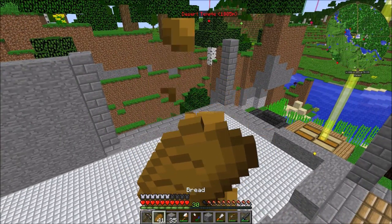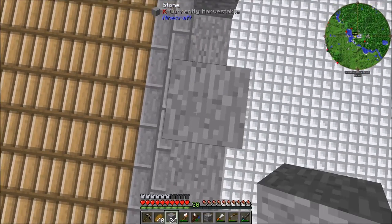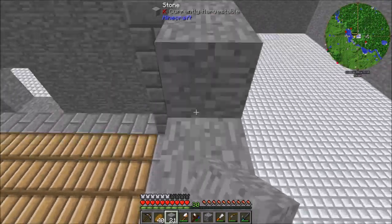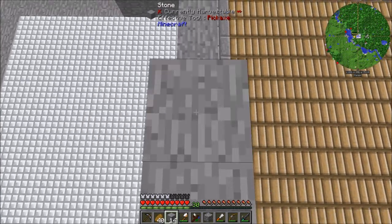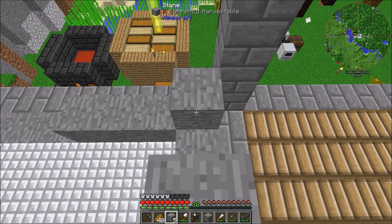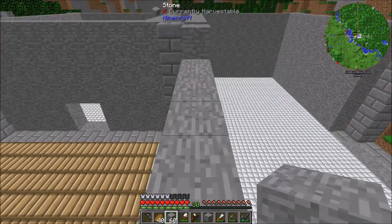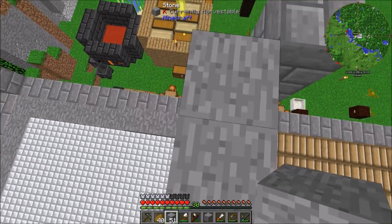Let's go down, back here. There's the doorway to the balcony. We're doing a good job though. Last stack of stone brick. We'll finish this wall and we'll work on another wall, and we'll probably run out.